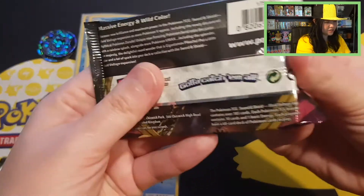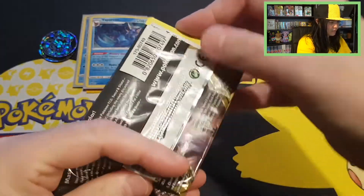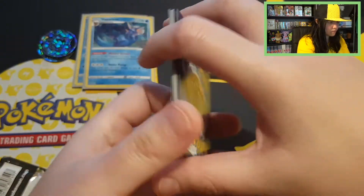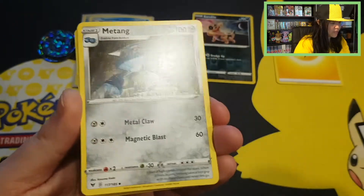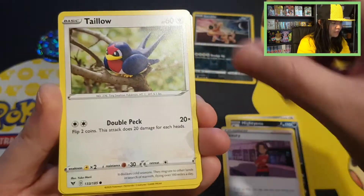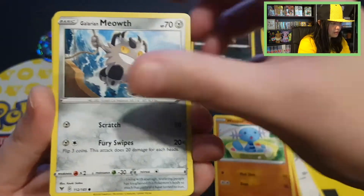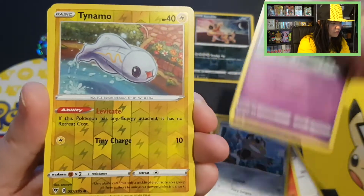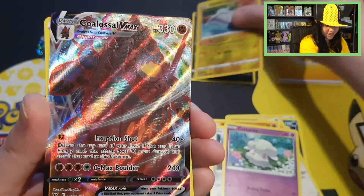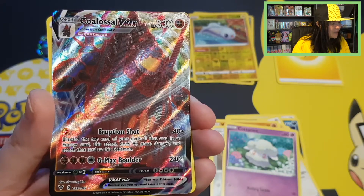Let's open up the next Zarude pack. So we're already starting off strong with a holo — let's see what we have. Three from the back. Starting with Metang, Mighty, Beauty, Talo, Charmander, Wooper, Galarian Meowth, Courtney. Reverse is just a regular common Tynemo. And — wow — what a pull! We have this Colossal Eternatus VMAX card! Amazing, with a Lightning energy. That's a beautiful card.